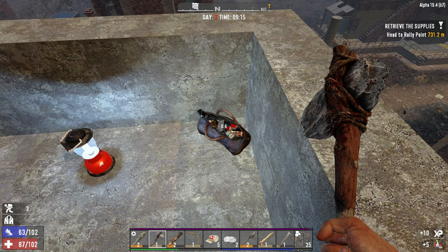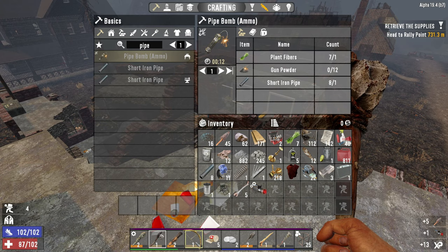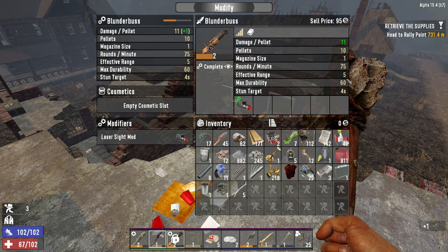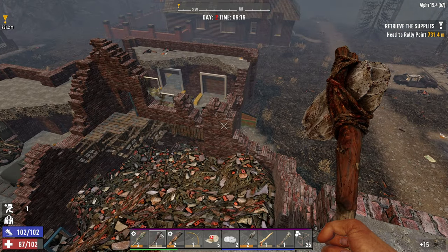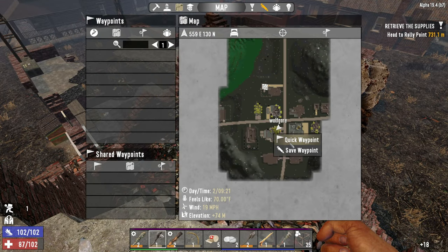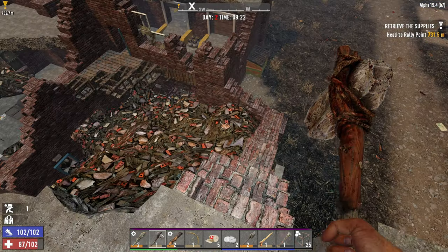Got a weapons bag — anything good? A laser sight mod. That's not terrible. We might be able to put that on our blunderbuss. That's going to up its damage just a little bit, which isn't bad. We've basically looted this whole POI, and something I like to do — just because I'm a little bit OCD — is once I've looted a place, just put a little X on it. It just makes me happy.